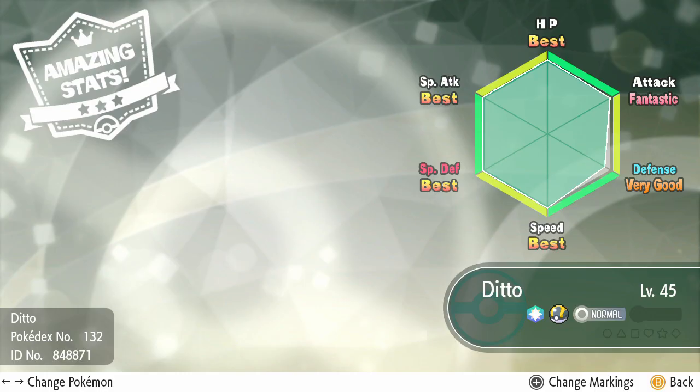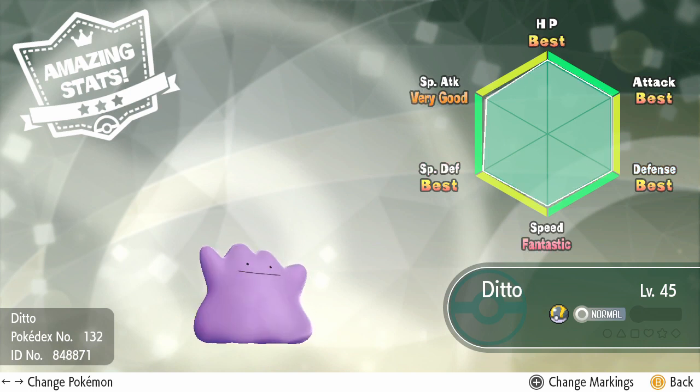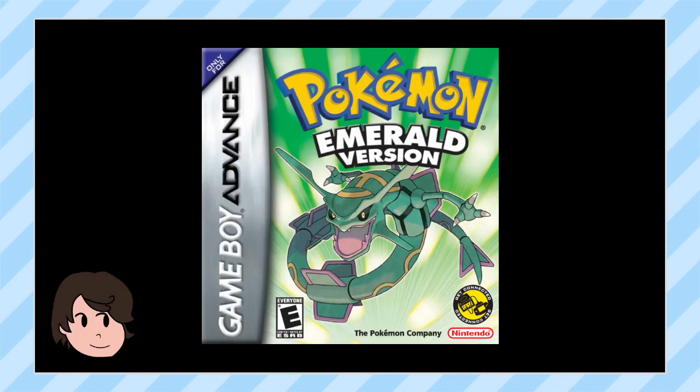Keep catching ditto until you reach a catch combo of 31. Beyond a catch combo of 31, ditto will start coming with four perfect IVs guaranteed. This means we're only looking for the game to randomly generate the last two as perfect. It's still super unlikely to happen, but it's much better odds than waiting for all six to randomly appear in Emerald. Young me was quite hopeful — what the heck happened?